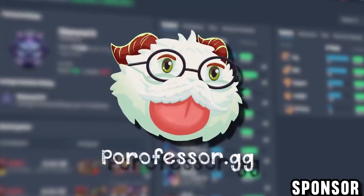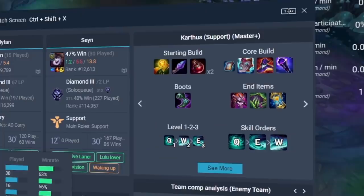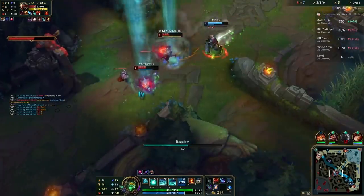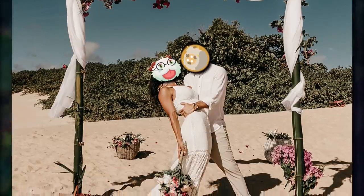This video is sponsored by PoroFessor. PoroFessor is an overlay app for League that gives you so much information without even needing to tab out of the game. In my opinion it is the best League app, and the only one I use — I am incredibly happy to have them as a sponsor for this channel.